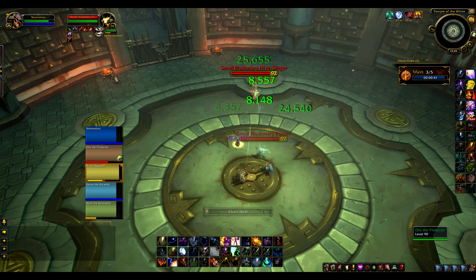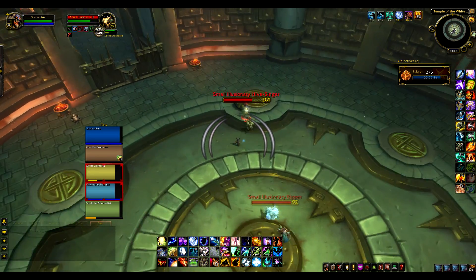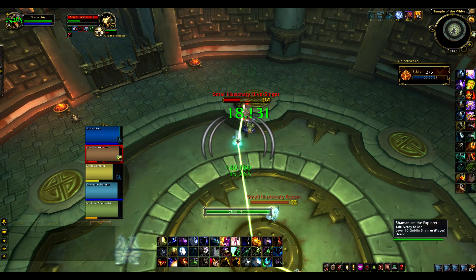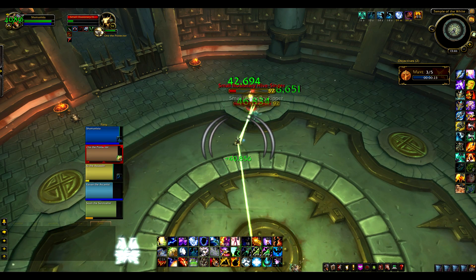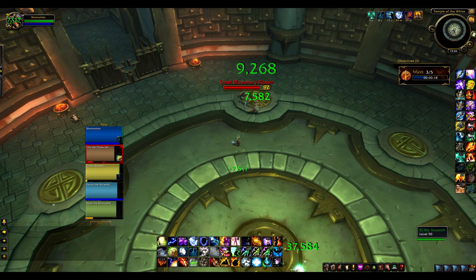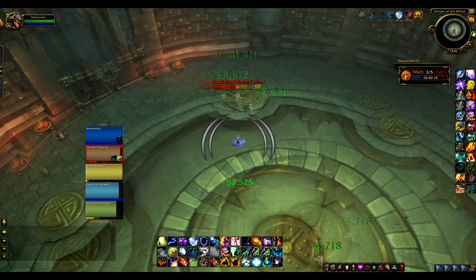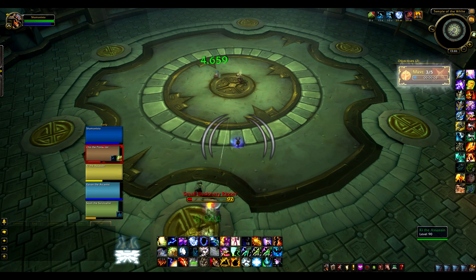Bronze mode is designed as a tutorial — to help people learn how to play a new role or class. In the tanking version you have a party of two: yourself and one NPC who handles damage and healing, leaving you free to tank. In the DPS version you're alone, racing against the clock to kill things quickly while interrupting, kiting, and not standing in bad. Altogether these are a fantastic addition and a really good training tool.